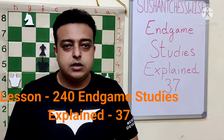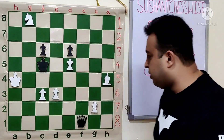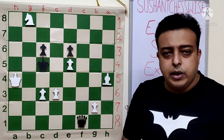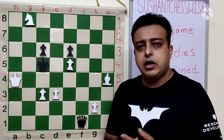Hello friends, welcome to my channel, Sushant Chasvai. Today we are at the next topic — the NGM studies explained — and we are at the 37th position. Although this position is not directly related to any king and pawn game, I thought to share this because it emphasizes one of the techniques of calculation.